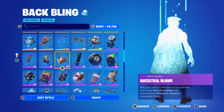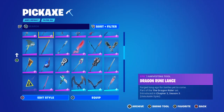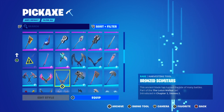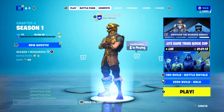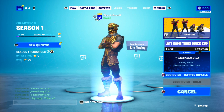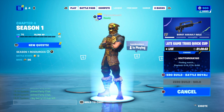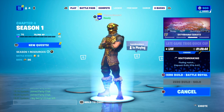Let's get the back bling and pickaxe sorted, then hop into the match with the glider. We're doing zero build and green guns only. I feel like I can do this — green guns should be quite easy to find from almost every chest in the game. Make sure to leave a like and subscribe if you want to see more videos.